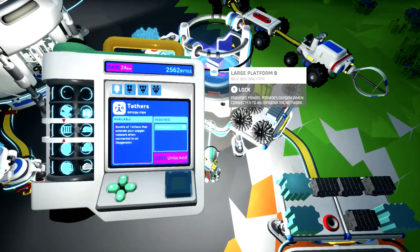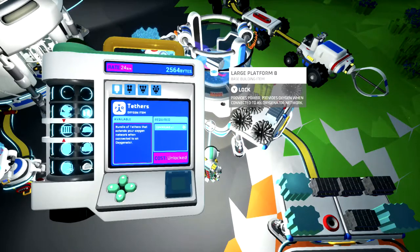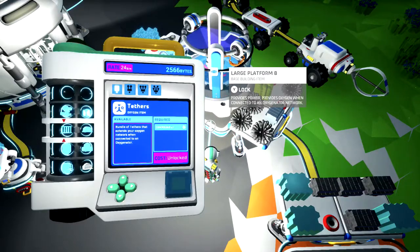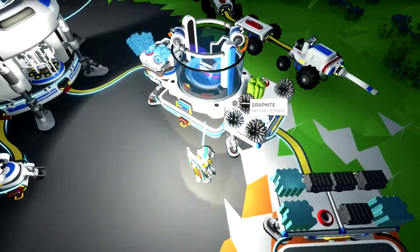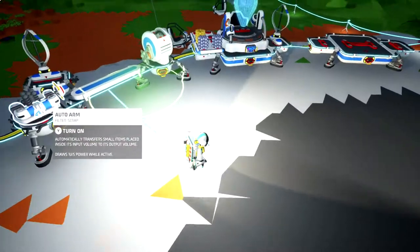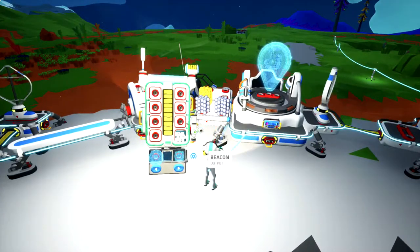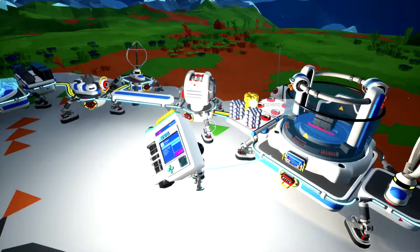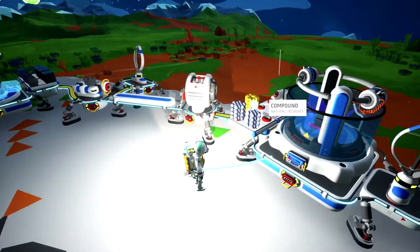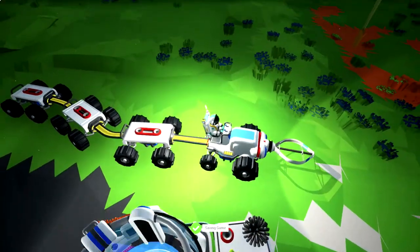So if you have a plethora of a resource and you want to get some research points out of it, you can throw it on the resource platform and get some points out of it. Let's see what you get out of zinc. This is wild, I didn't even know you could do this. You don't get a lot, but it is kind of a cheap way to get some research.